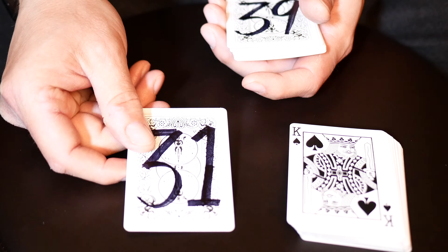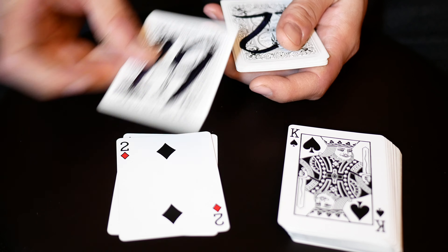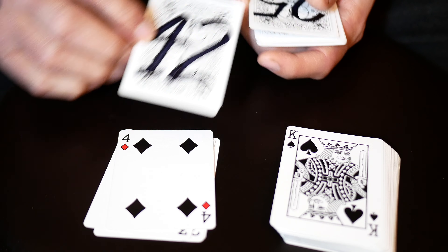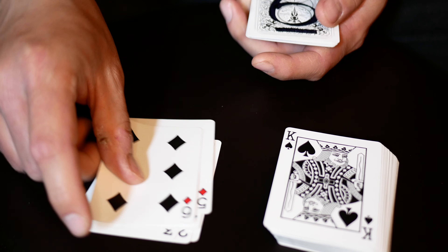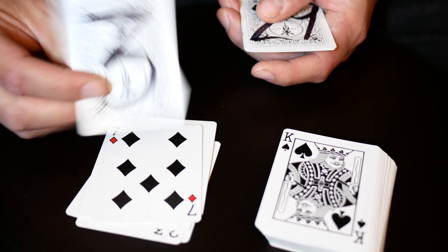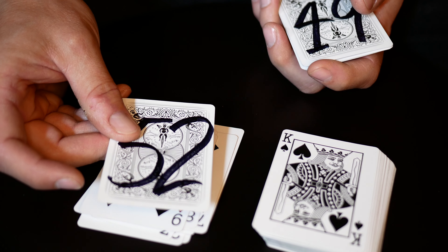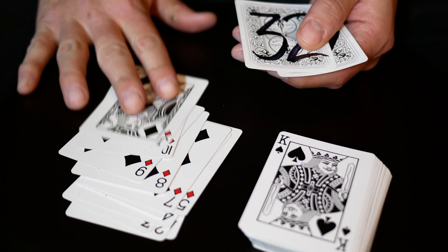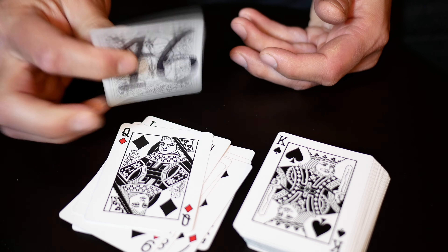Diamonds: ace of diamonds — 31, two of diamonds — 39, three of diamonds — 19, four of diamonds — 12, five of diamonds — 42, six of diamonds — 25, seven of diamonds — 6, eight of diamonds — 3, nine of diamonds — 29, ten of diamonds — 52, jack of diamonds — 49, queen of diamonds — 32, king of diamonds — 46.